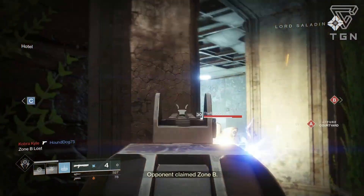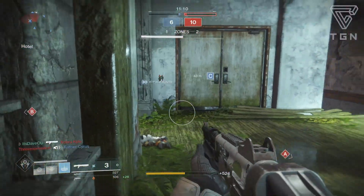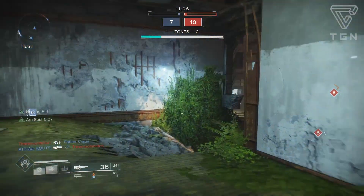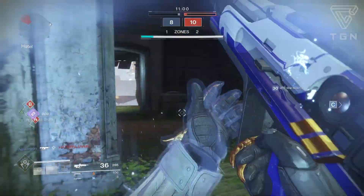How to obtain this weapon: Dead Orbit will have to win a Faction Rally since this is their winning weapon. Obviously the first time around Dead Orbit did end up winning, so that's why people had access to the shotgun. If you pledge to Dead Orbit and they win, it's only a thousand glimmer, and if you don't pledge to Dead Orbit it'll be 50,000 glimmer. So obviously if you want the shotgun, probably pledge to Dead Orbit.